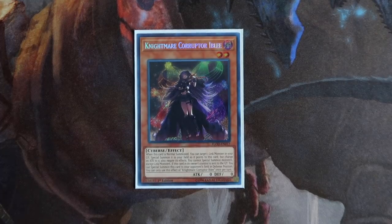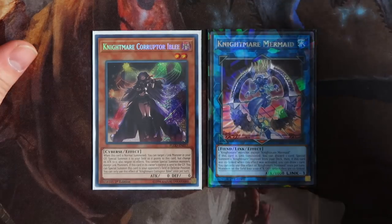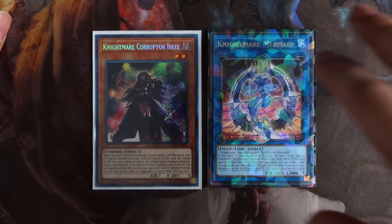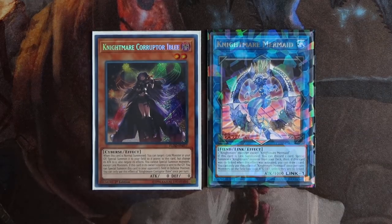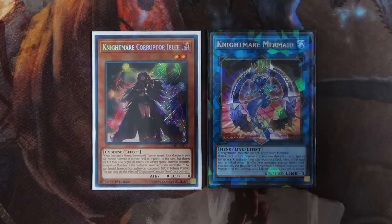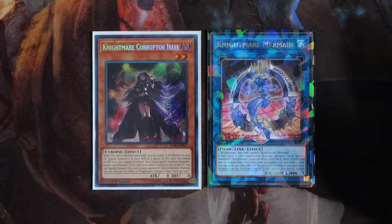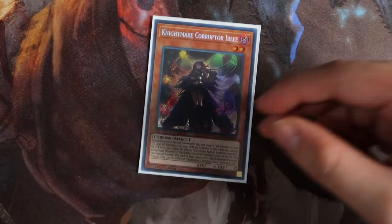Next, you're playing one Nightmare Corruptor Iblee — she's a staple in every Nightmare-based deck. When this card is normal summoned, you can target one linked monster in your graveyard and special summon it to your field pointing to this card, but change its attack to zero and negate its effects. You cannot special summon monsters except for link monsters while this card is on your side of the field. If this card leaves its owner's control and is sent to the graveyard, you can special summon it to your opponent's field in defense position. The easiest way to access Iblee is making Nightmare Mermaid, which brings out Iblee. You then link Iblee and another monster to make a bigger Nightmare monster, and once Iblee hits the graveyard she goes to your opponent's field, locking them out of all special summons except link summoning. Against pendulum decks relying on pendulum summoning, this is extremely powerful. Nightmare Corruptor Iblee is a must-play.